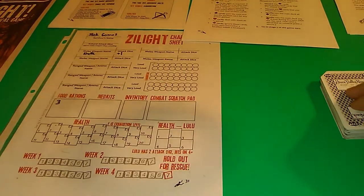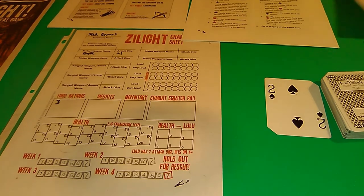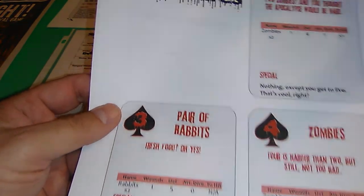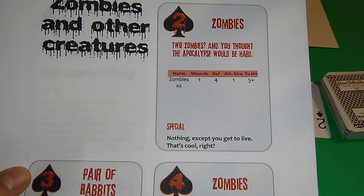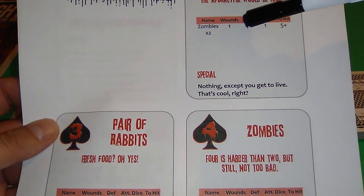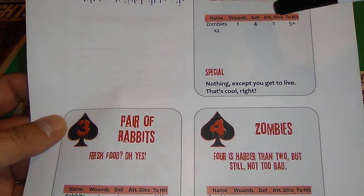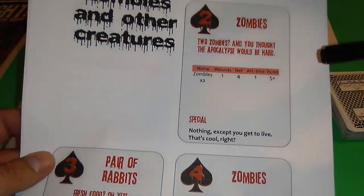We turn over the card - that's day one. It's a two of spades, so we're already going to have an encounter. Two is zombies - two zombies, one wound each, so it takes one hit to hurt them. Their defense is four, so I have to hit five or six to beat them. They get one dice to attack us each and have to hit a five or six to hurt us.